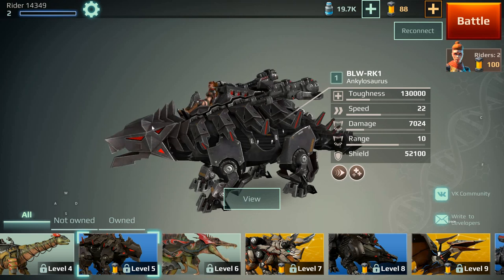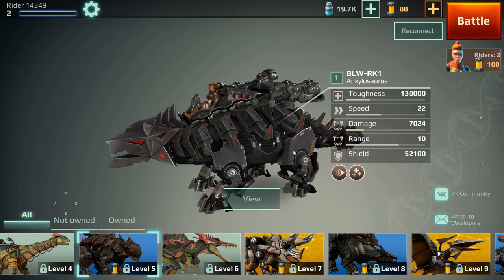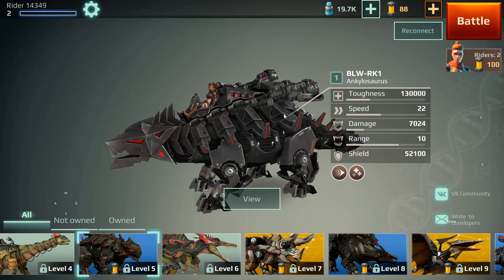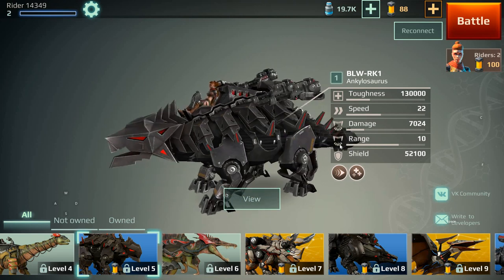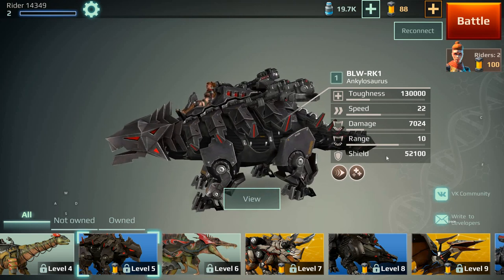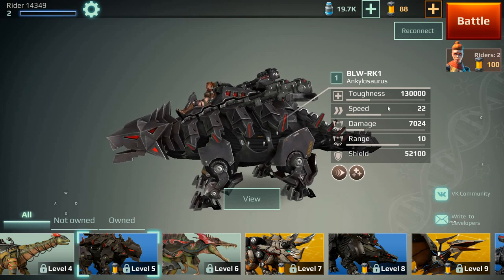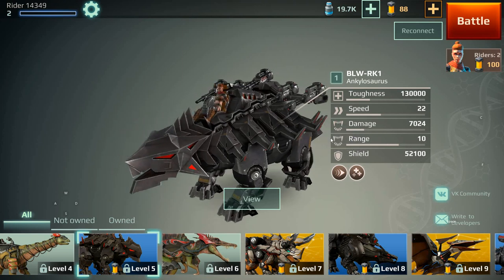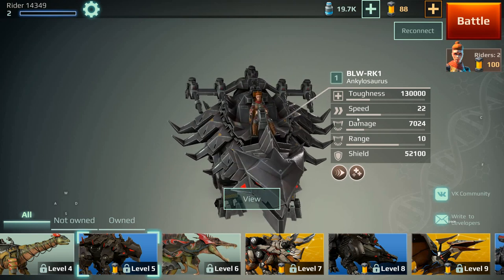Ankylosaur's abilities: he also has a dash and regen. Think about that — he has his shield that protects him, you have to penetrate that, then defeat his normal health, and then he can still regenerate. So this is a potentially invincible dinosaur if you play him correctly. You'll see his shield ability and his range — he's a pretty tough little dinosaur. He's fun to play with, and he's got five weapon slots: four light and one heavy in the center.